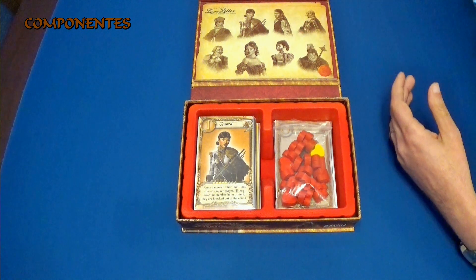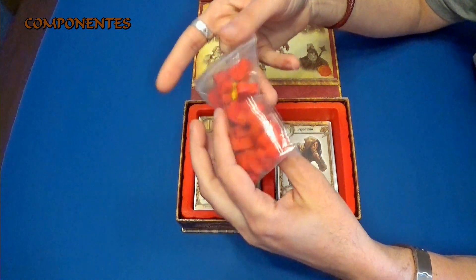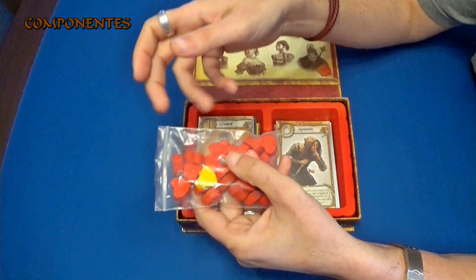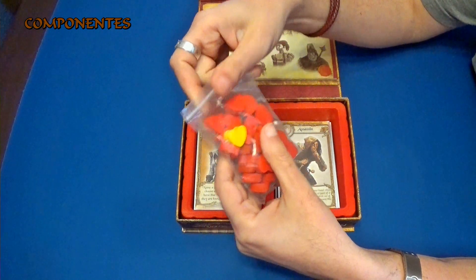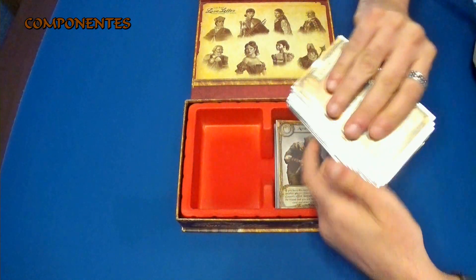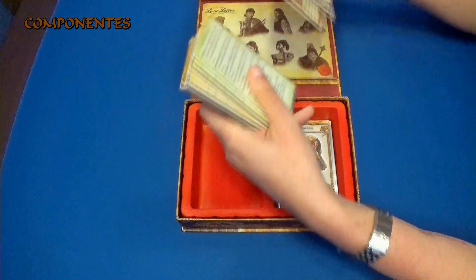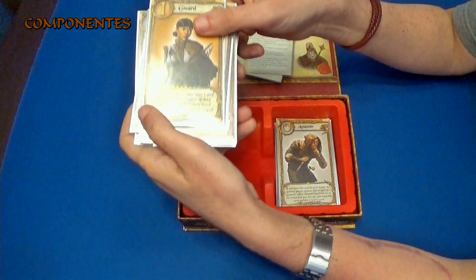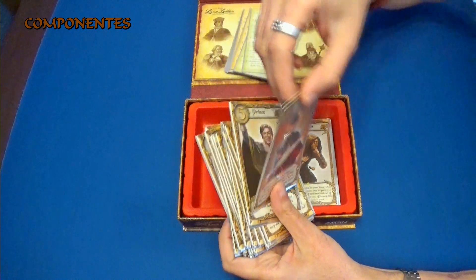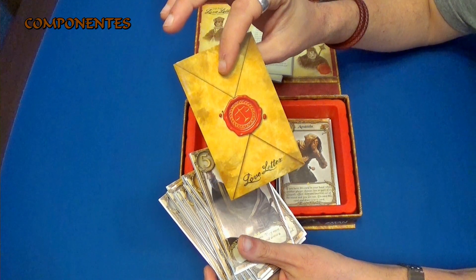Vamos a echar un vistazo a lo que son los otros componentes. Tenemos aquí lo que son los tokens, que esta vez tienen forma de corazón. Y tenemos también una pieza nueva, que es el corazón de oro, o digamos amarillo, que pertenece a un personaje que es el bufón. Luego aquí tenemos todo lo que son las nuevas cartas. Aquí tenemos por una parte lo que son las cartas base. Tenemos guardia, cartas de muy buena calidad, con un grosor muy bueno. No sé si se puede apreciar el grosor de la carta, pero es un grosor bueno. También viene con estas fundas, que están muy bien también.